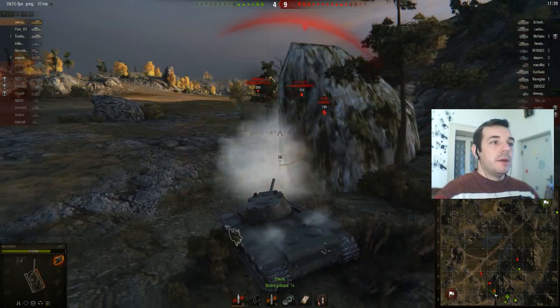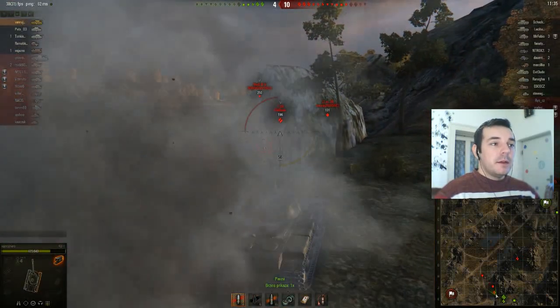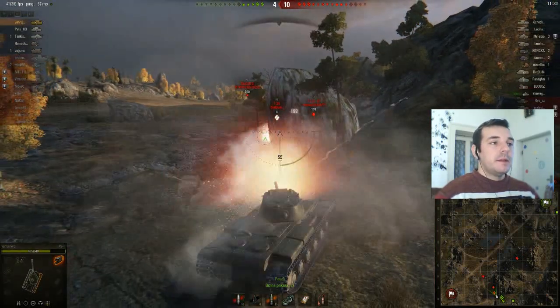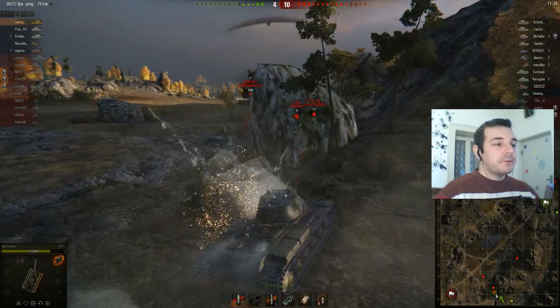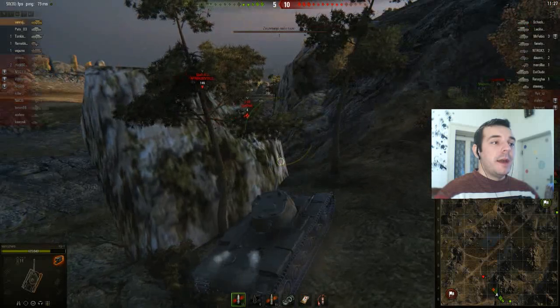You have to angle yourself, you have to play smart. Because even if you take the strongest tank — tier 10, let's say E100 — you will lose your hit points very fast if you don't angle yourself.